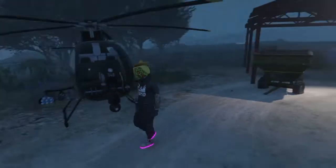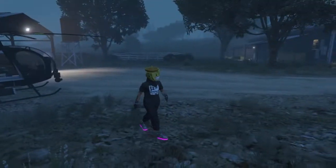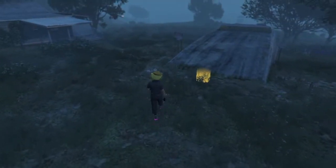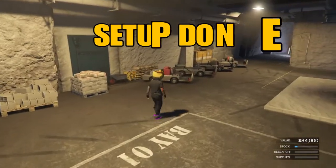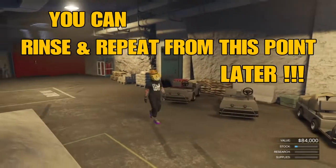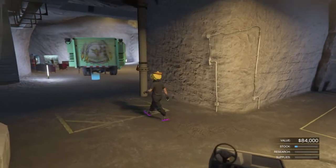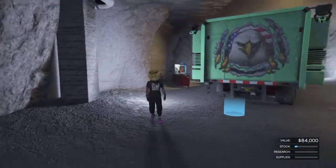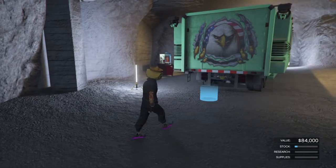My bunker is right next to the prison, so I'll meet you there. Notice there's no mini-map at the bottom — that's exactly what you want to see. Make sure you have at least eight Pisswasser beers so you can get drunk. That completes the hardest part of the setup. After this you can just rinse and repeat. The great thing about this glitch is you can fill up your whole Arena Wars garage with free Elegy RH8s, dupe them into 1.8 million dollar vehicles, and get rich in no time.